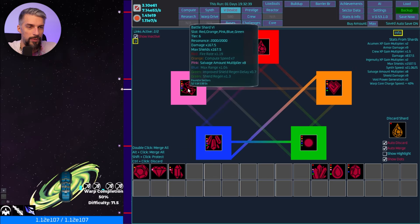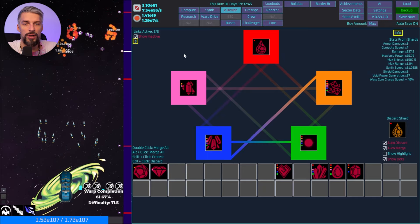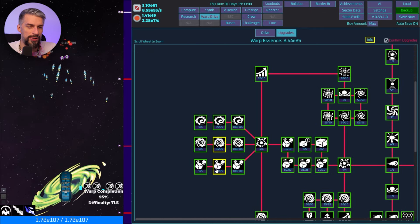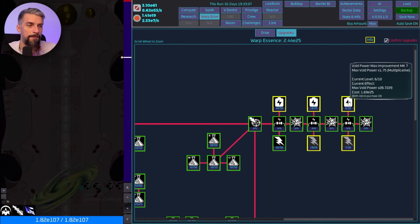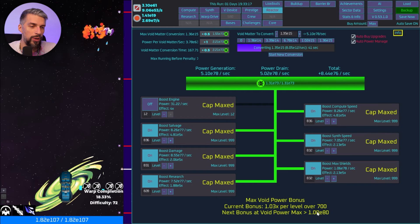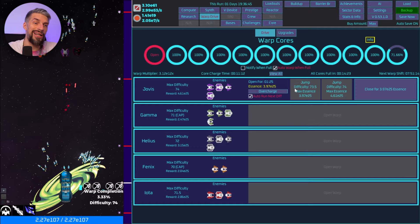I'm working on getting a bit more damage output so we can max out the warp drive and get more gains from the fast core charges. Most of the stuff is already maxed. I'm mostly worried about void power — I need void power generation to get the most gains, because to get the next bonus from capacity we'll need to push all the way to e80. That's why we aim for the generation bonus.